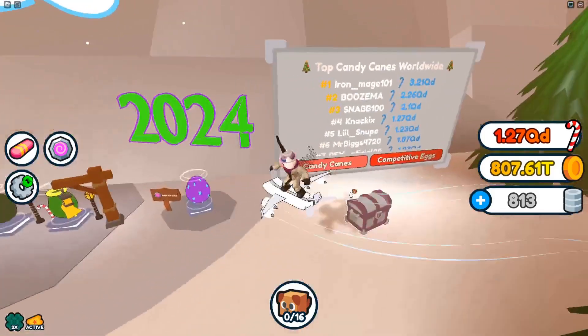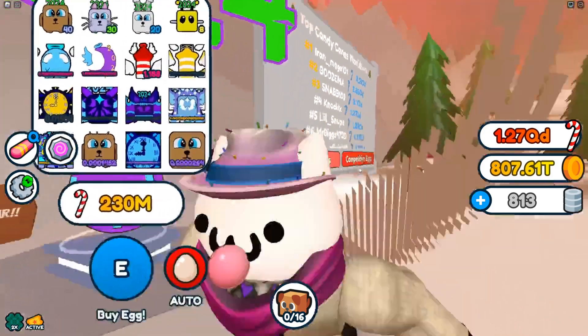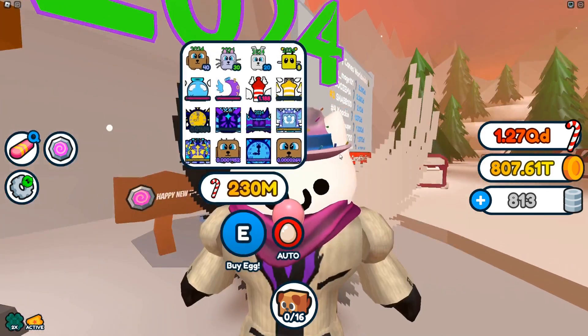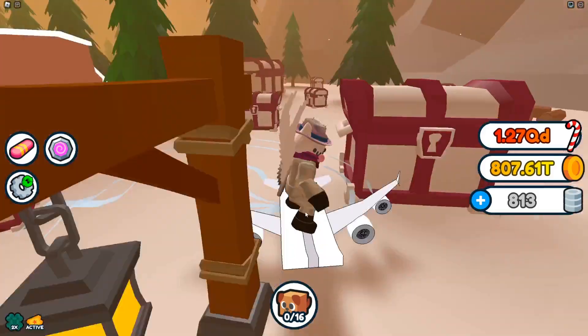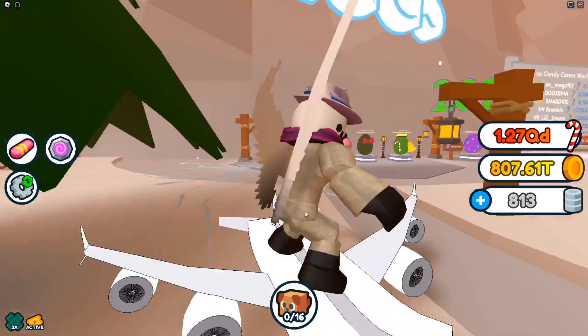Now let's check this out. So we got three legendaries, four secrets, two ultimates, and three whole exclusives. Compare that to the last one — there were only two exclusives. We can't really base the pets off just how they look in the UI.